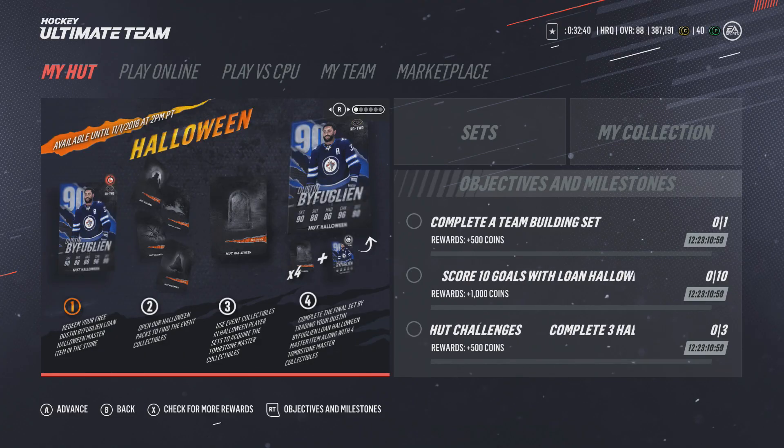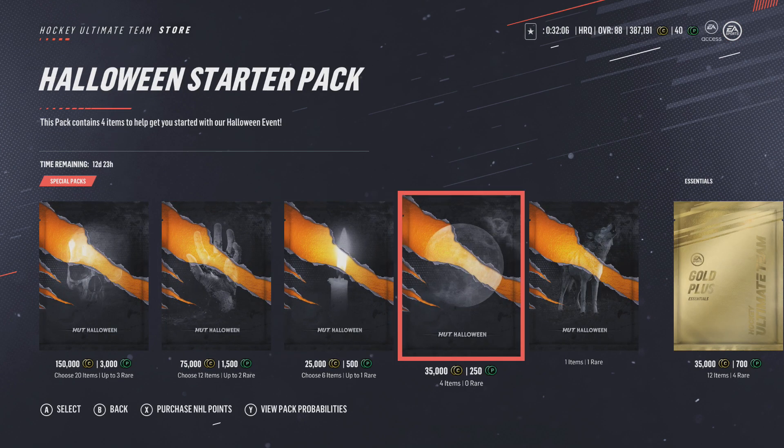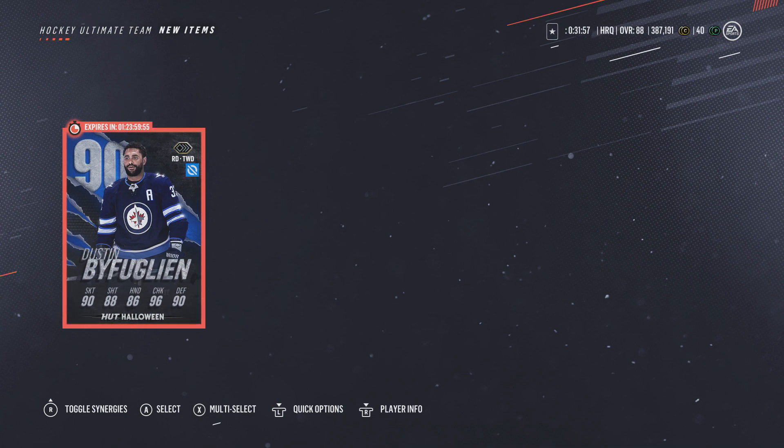How's it going guys, we are back with another video. It's a whole new HUT event — Halloween is getting very very close. You got new things, you got the Halloween Byfuglien. Redeem your free Dustin Byfuglien loan Halloween master item in the game. We go to the store, we got the one item, one rare — zero coins, I'll take it. We open this up and it is the Byfuglien. What a card!